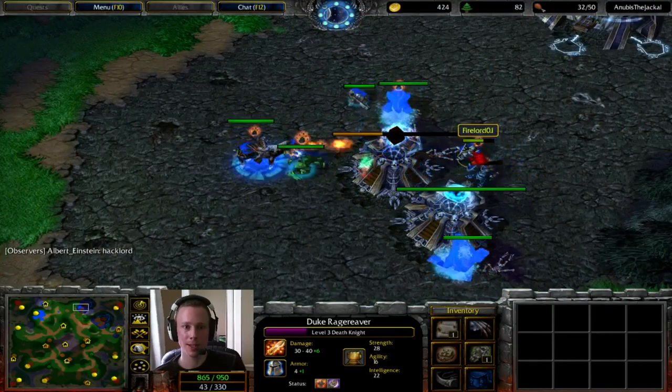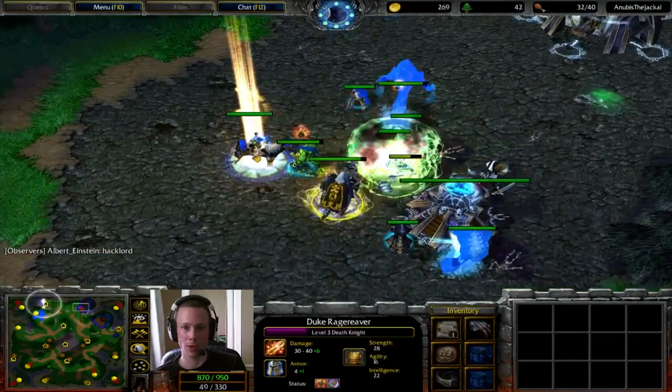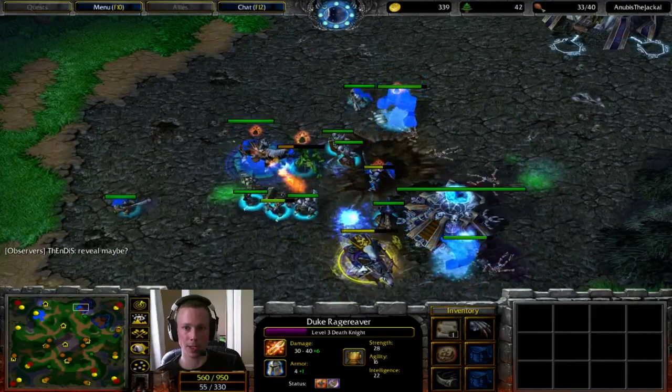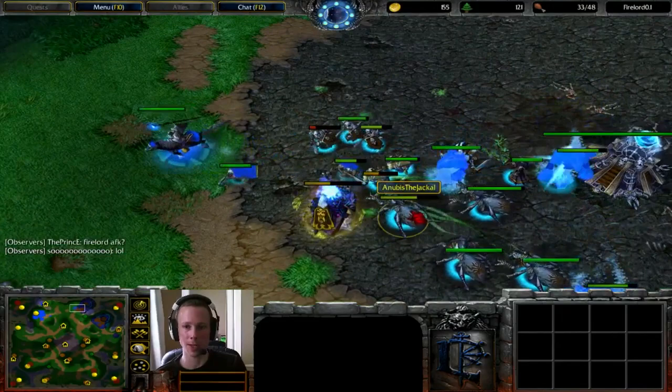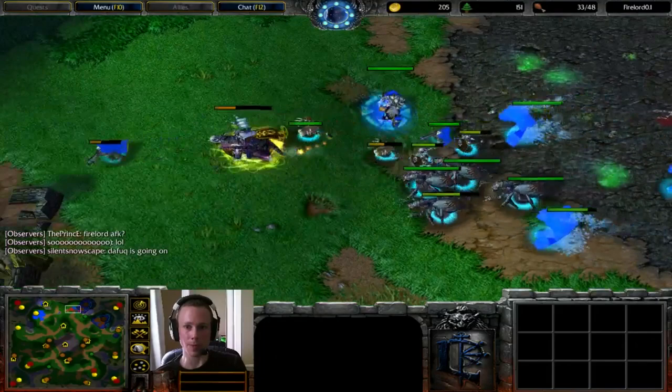Meanwhile, Anubis is going to be backing off here. Did he manage to pick up the items? He did creep this off, so he's got himself a Lionhorn of Stormwind, which isn't particularly good. The tower's almost going down, but Anubis is here to reinforce his position. He's not happy, and he's got himself Skeleton Warriors. Down goes Firelord's Berserker — this is essentially a suicide attack now for Firelord. Anubis has the strength, the position, Ghouls, Fiends, and the Blight.